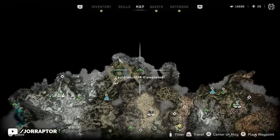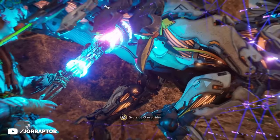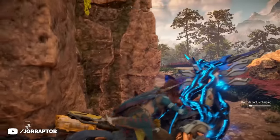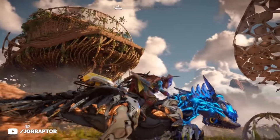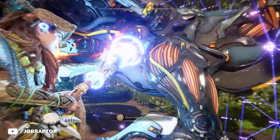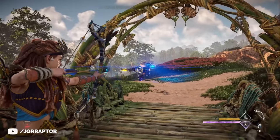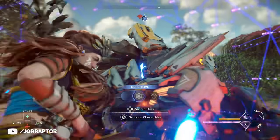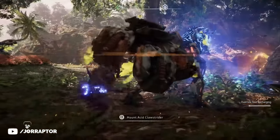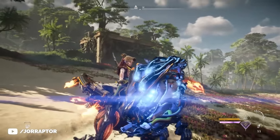If you love raptors, you want to go to the Iota Cauldron because that's where you get the Clawstrider Override. You can easily complete the game and most side content without riding one of these machines, which would of course be a shame. There are multiple elemental variants and they can all be your mount — just approach them or use shock arrows to stun them, which also lets you override them as a mount after completing that cauldron. Without spoiling anything, that cauldron is insane, and having the Clawstrider as a mount seals the deal.